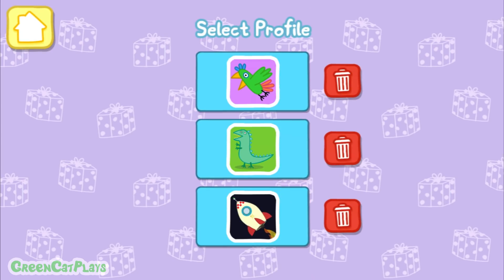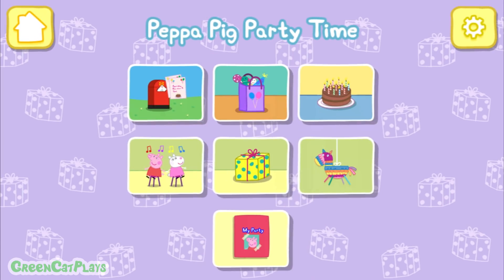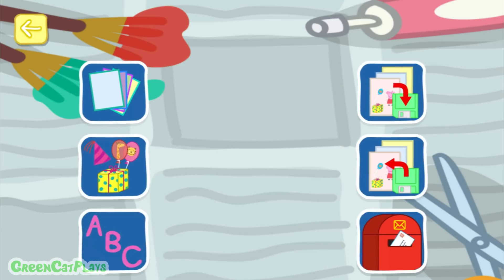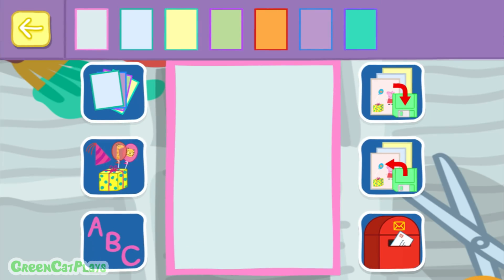Choose a slot to use for this game. Help Peppa make the invitations for her party. Choose a background for the invitation.